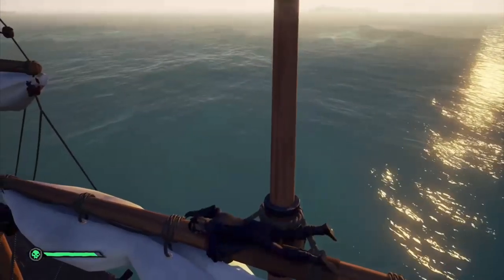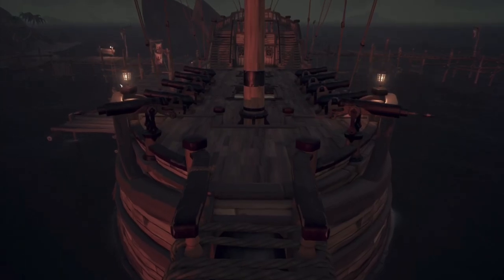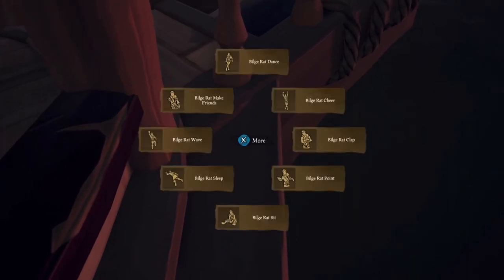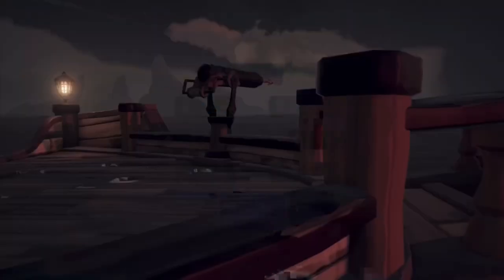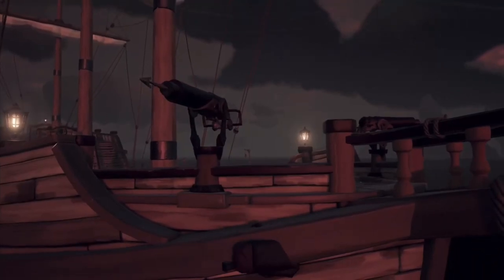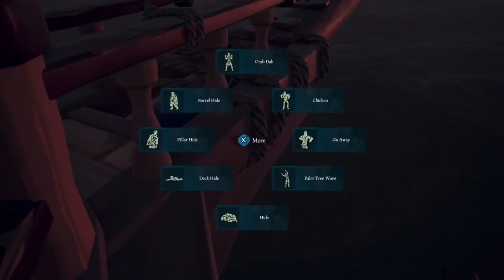Now for the galleon — just like the sloop and brigantine, next to the cannon is a good hiding spot. Probably the best hiding spot on the galleon is right here — it's kind of hard to get to, but once you get there, I recommend deck hide because that'll hide you the most. Normal hide is fine too. Actually, I think normal hide might be better than deck hide, but whichever one you want to use is fine.